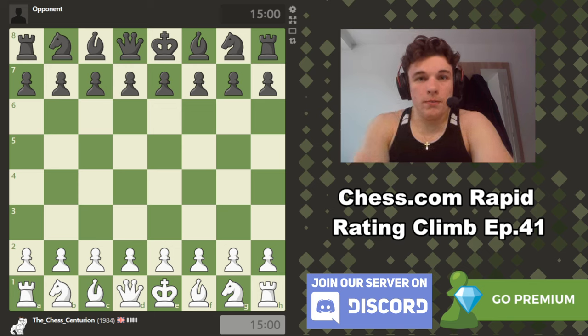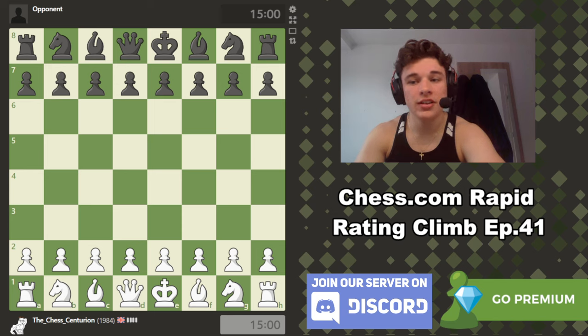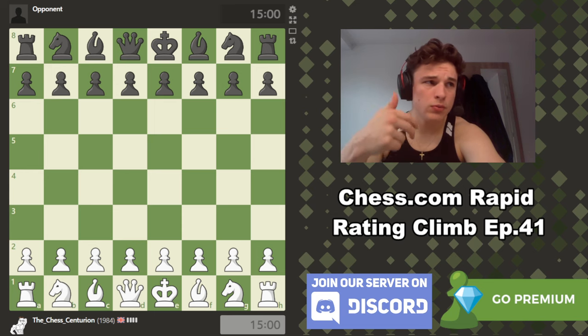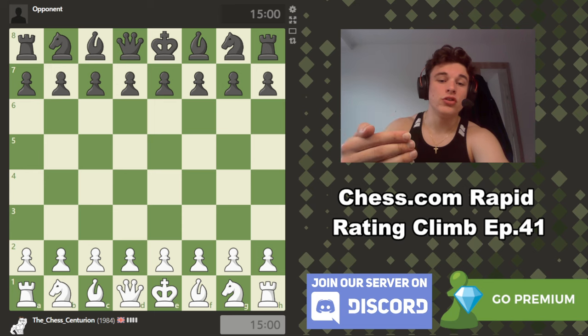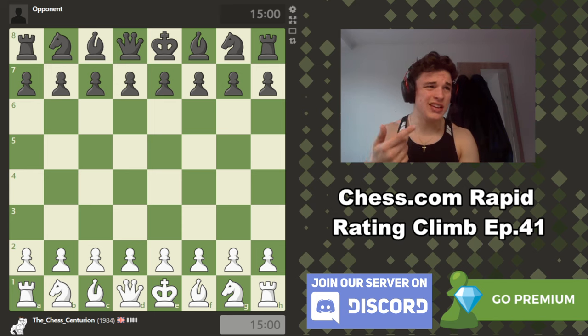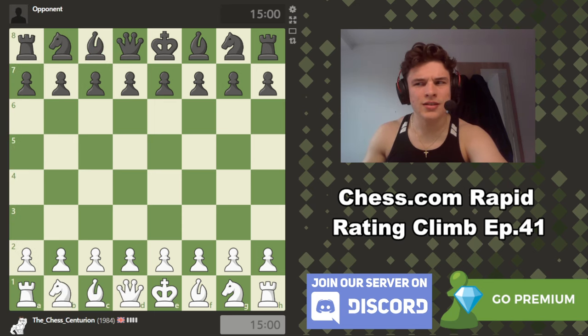Hello everyone and welcome to episode 41 of the Chess.com Rapid Rating Climb series. In this series I play 15 minute plus 10 second rapid games with the intention of getting to 2000 ELO, and also to try and educate you guys who are watching by talking you through my thought process, and then using the post-game analysis to utilize the computer engine to help flesh out some of the ideas and see where I went right, where I went wrong, and play through some of the variations on the board rather than just saying a bunch of notations and drawing arrows, so it's easier for you guys to follow along and learn some of the ideas more easily so you can implement them in your own games.